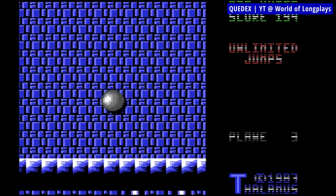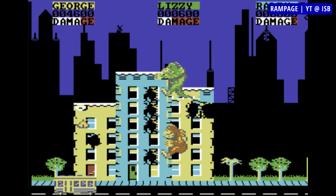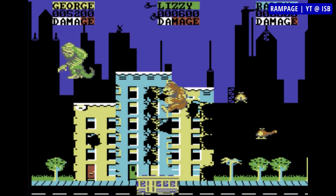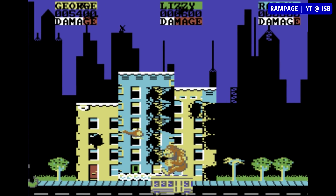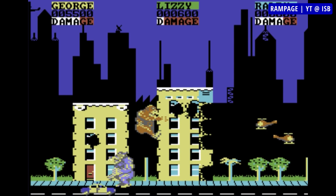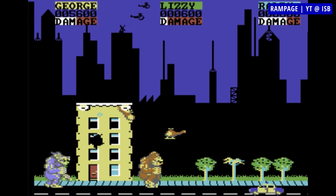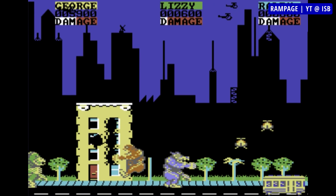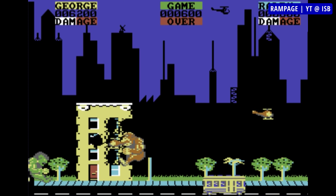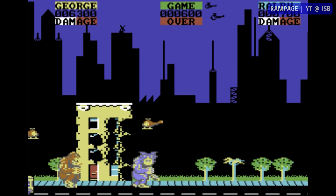There are two versions of Rampage on C64: the European one released in 1987 and the US one released two years later. Both are based on an arcade game of the same title, but which is better is up to you, as they both have their own strengths and weaknesses. The protagonists are George, Lizzie and Ralph — a giant gorilla, lizard and werewolf respectively — and they have to destroy buildings in different cities by damaging them to the point that they collapse. You do so by smashing sidewalls on all floors from both sides, and when they are all damaged the building is destroyed. The cities are actively defended by both police and military, who send hundreds of tanks, copters and shooters against you. While they're all mostly harmless on their own, the sheer amount makes a difference. While Rampage is quite fun, even if repetitive when played alone, it gets much better with a friend, and that's how it should be experienced. Period.